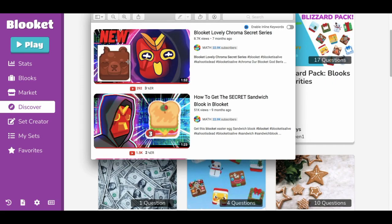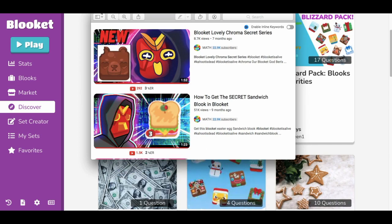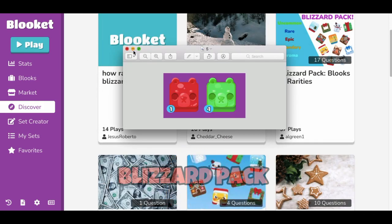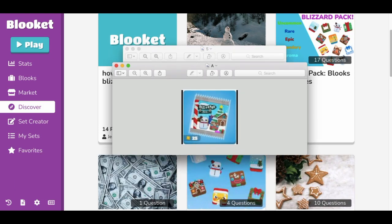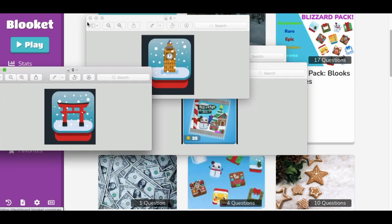Do you think Ben, the creator of Blukit, is gonna take these unreleased Blukes — like the unreleased sandwich Bluk — and reuse them as chromas in the new Blizzard pack? Let me know in the comments: do you think the Blizzard pack is actually gonna have new chromas just like the spooky pack, making the old ones only available through trading?